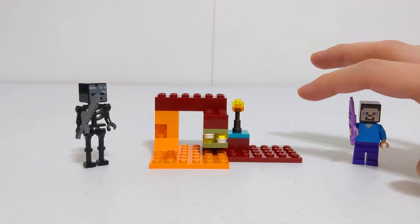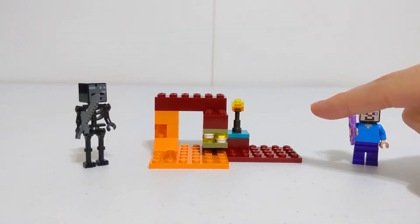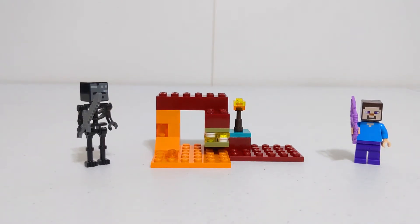On the side we also have a torch, obviously placed by Steve as you'd imagine. There's also what I believe is called Warped netherrack — that blue biome you find in the nether, from the Warped Forest. This is just a little reference and hint to the new nether update. Nice little inclusion.